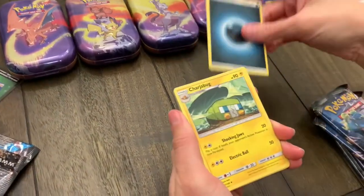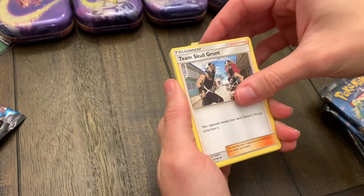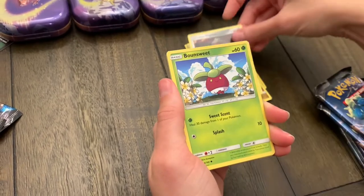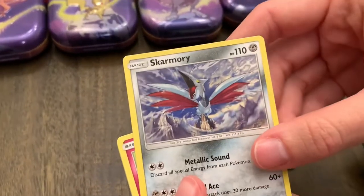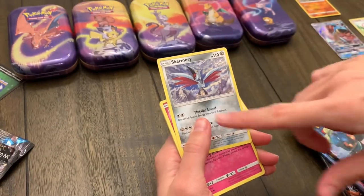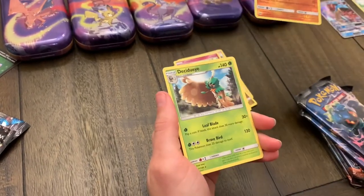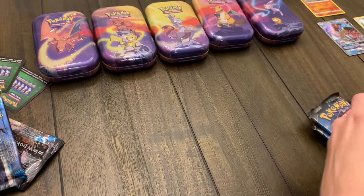Charjabug, another Poison Barb, Team Skull Grunt, Dratini, Alolan Diglett with the little blonde hair, Bounsweet, Skarmory — oh, that's a neat card, really cool artwork with the definition of the scenery and mountains in the background. A Cutiefly, a Passimian, and a Decidueye. So still pretty good pulls overall, especially that very first pack magic.